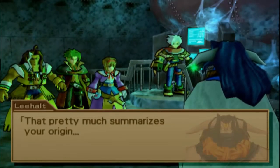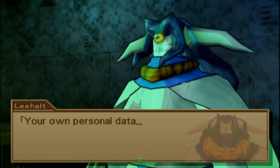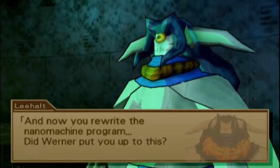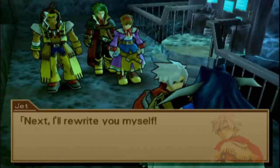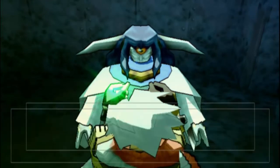So where'd the name Jet come from? I guess Werner gave it to him. Shock the system. That pretty much summarizes your origin - your own personal data. So basically, Jet is a cyborg - if you didn't know. You were able to install the original Filgaia data into the system to cause the Yggdrasil function to crash. And now you rewrite the nanomachine program. Did Werner put you up to this? Does it really matter who? So Jet's story is kind of similar to Rudy from the first game, a little bit. Next, I'll rewrite you myself. How absurd. Do you wish to save the planet? Do you plan to act human just because you were created by one? You're just a puppet.